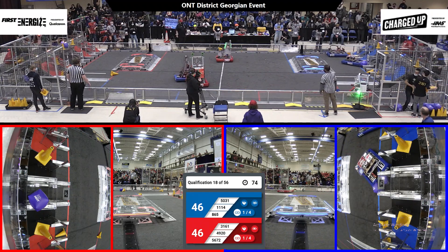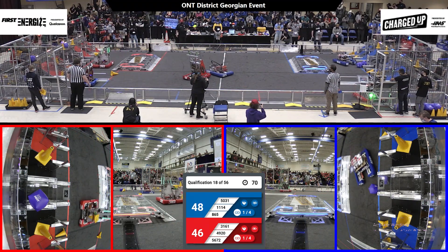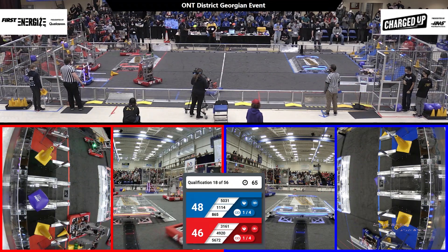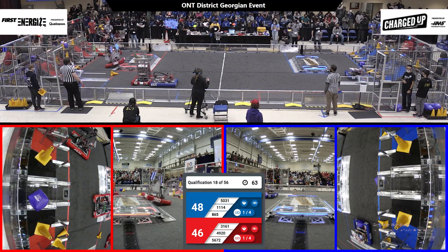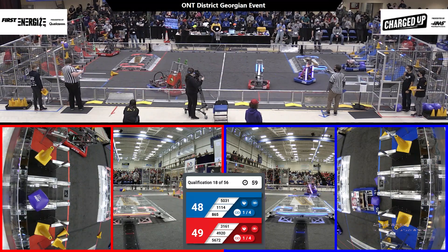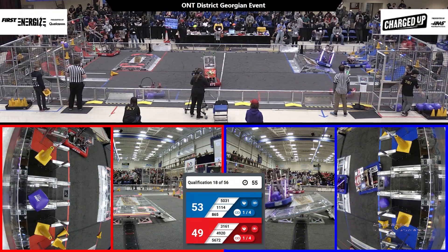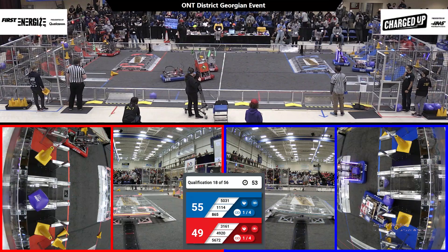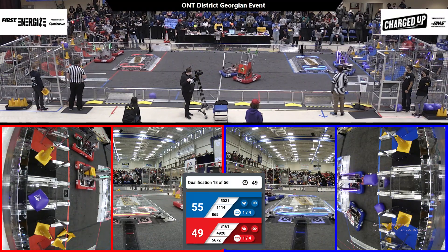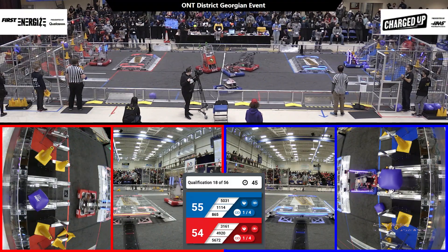Still over a minute left in this match, as First Nation Stem sitting in the middle field playing defense against the Blue Alliance, trying to impede their movement. As 49-20, the Bolt Heads speed across the field back to their community on the red side, looking to score that cone in the top level. Symbotics has a cube in their possession, looking to complete a link on the blue side, as the Tronic Titans have an additional cone to score on the red grid.